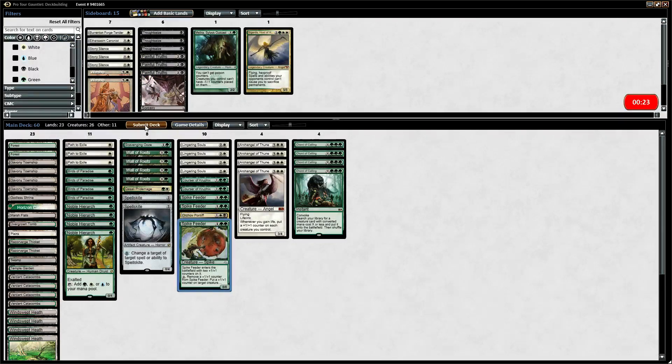Mana looks alright. Temple Garden, Overgrown Tomb, Godless Shrine — one of each. Other than that, looks like we are ready to go. I'll see you in the first round.